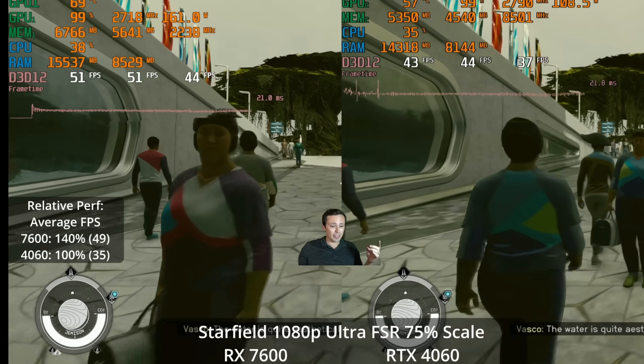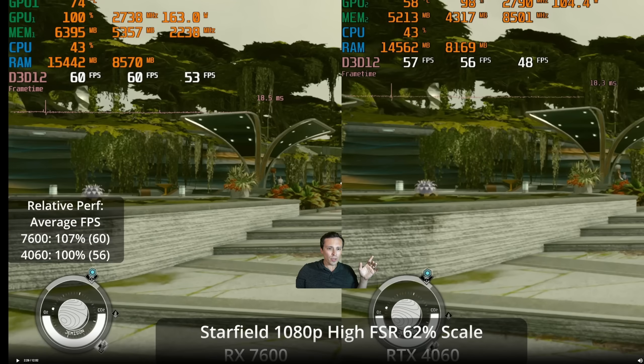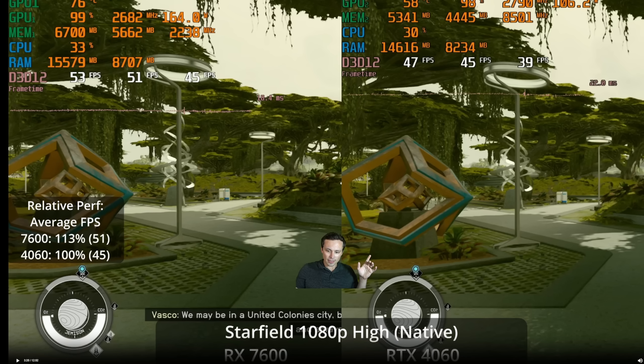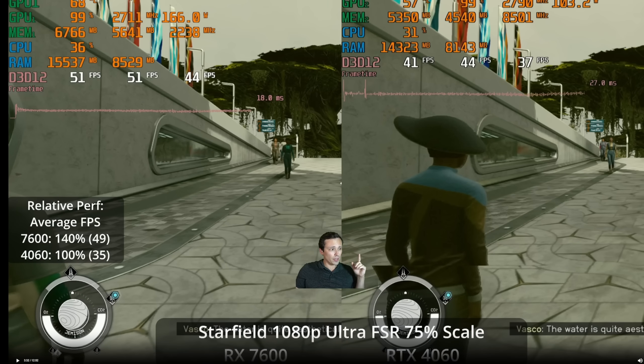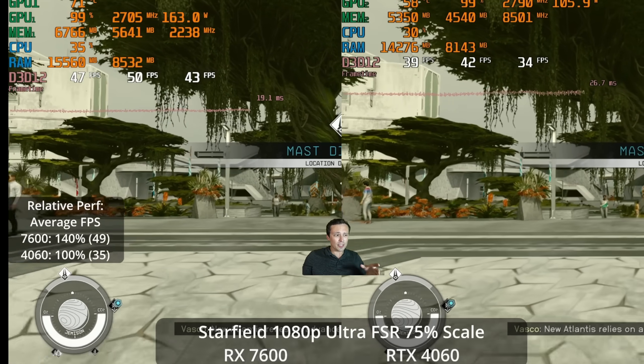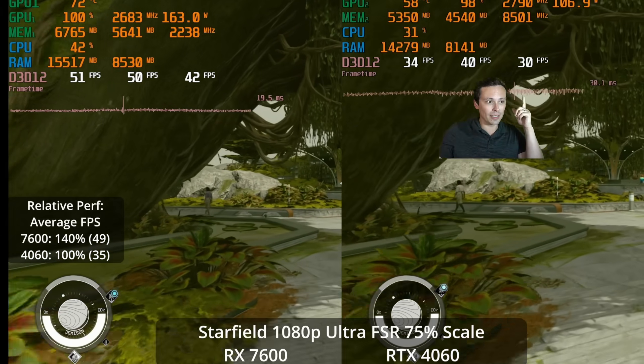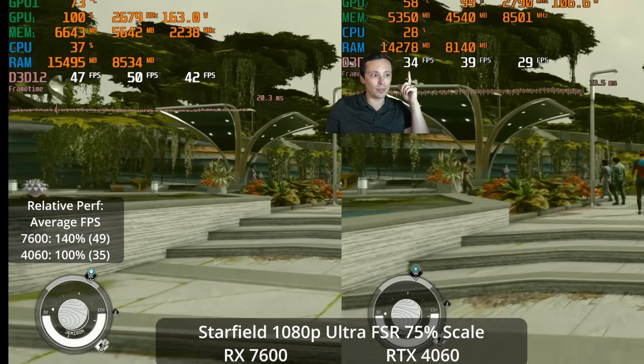I also tried out the ultra settings, and it seems like it broke the 4060. This is the ultra preset, which actually uses FSR at a 75% scale — so this isn't even native 1080p. At the beginning of the benchmark run, the frame rate difference is about 51 versus 44. But by the end of the benchmark run, I'm down to 49 versus 35. It seems like the ultra settings kind of break the 4060 at a certain point, and its performance drops massively.